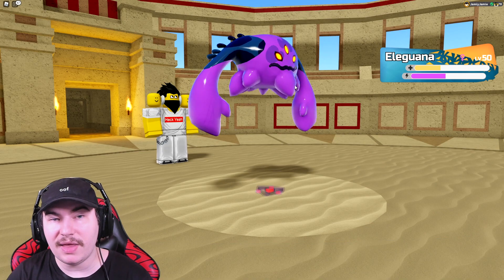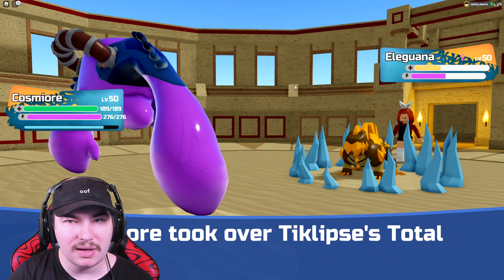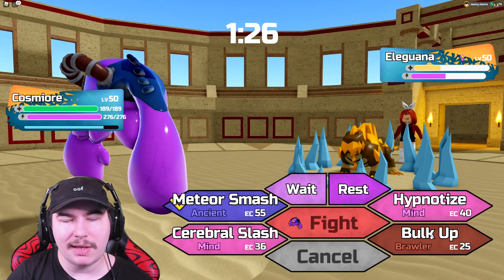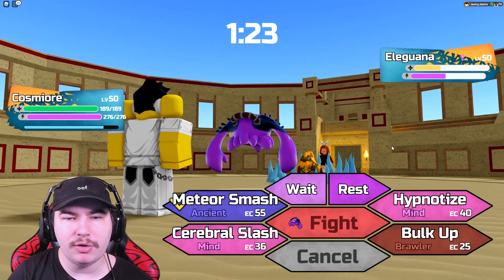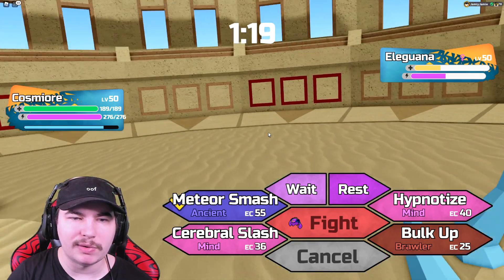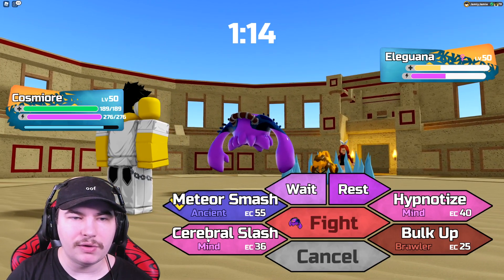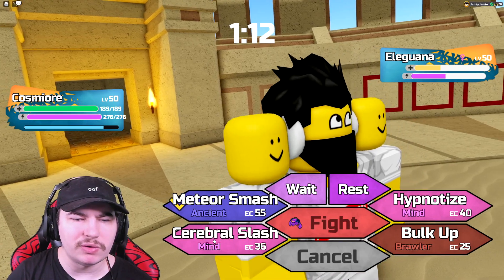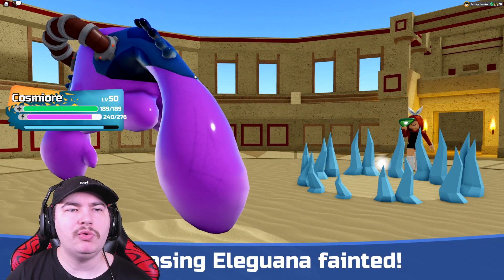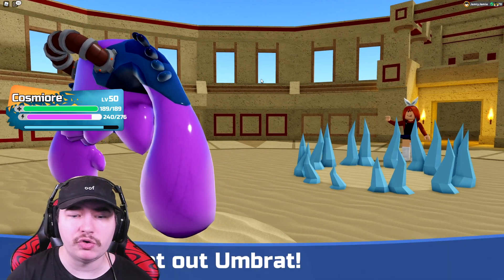Now we can go into Cosmiora and take that ability. Eliguana can't really do too much to me except Taze — if it has Taze, we outspeed it so we'll just smack it. I could go for Hypnotize, or do I go for Cerebral versus Meteor Smash? They could go into their Umbrat predicting Cerebral. I'll click Cerebral just to take down the Eliguana — it should take it down. It does. We don't really need too many Bulk Ups, mostly just enough to potentially one-shot that Umbrat.